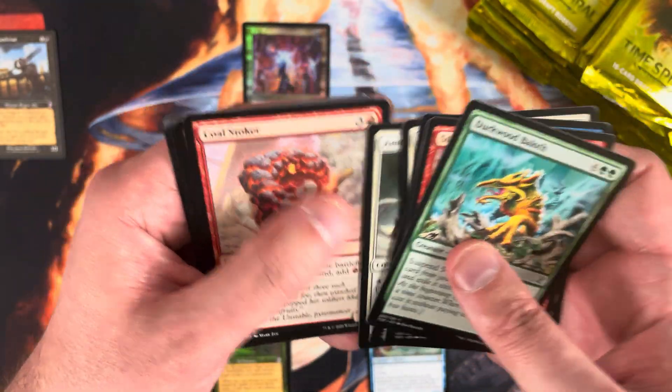That is the beauty of TSR — it offers a really fun, enjoyable opening experience with a high floor. Even if you don't have a home-run box and don't hit a super big foil time-shifted card, you still get pretty good value, especially at the current price of $210 to $215 plus tax. That's going to do it for me today. Hope you enjoyed the video — if you did, subscribe, hit the like button, and drop me some comments. I appreciate each and every one of you. Thank you so much, and be well.